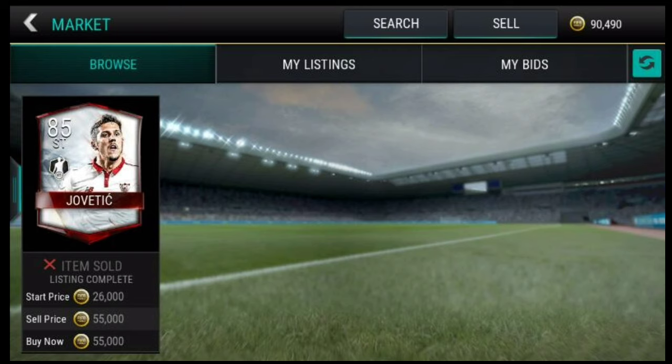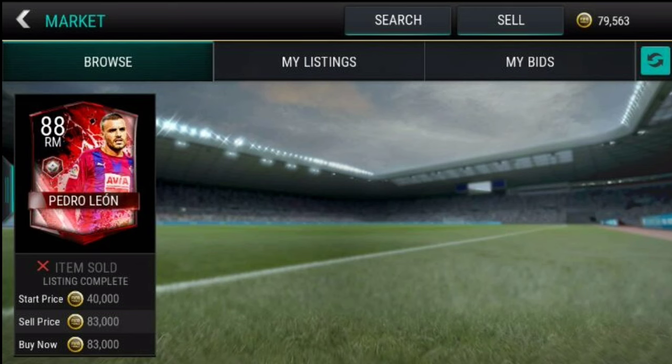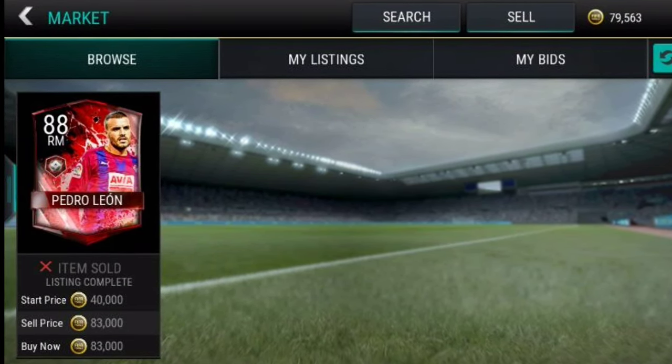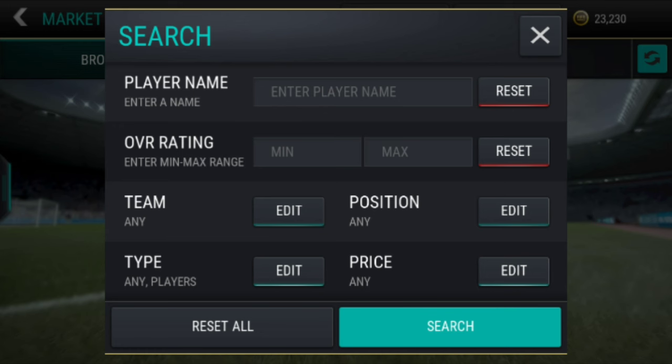Jovetic goes for around 80,000 to 90,000. I also saw Philip Eloise for 80,000 — great if you want to complete that plan. Pedro goes for 150k or something like that. And there's an 88-rated Coleman right back Team Hero card — somebody got lucky once again!